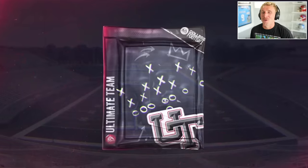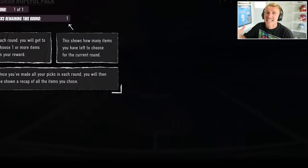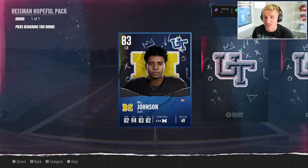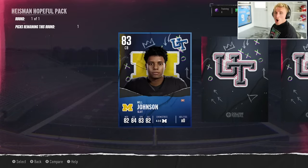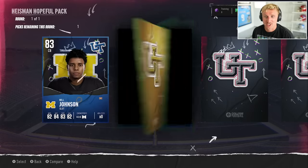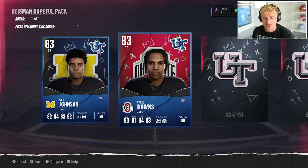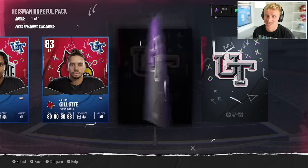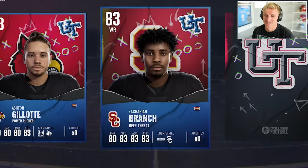One thing I'm really excited for is the rarity screen — it's the same rarity system that Fortnite uses. So the best are the legendary golds. This is a Heisman Hopeful pack, so we're gonna get a bunch of different players and potentially a Heisman candidate. I should see a Quinn Ewers in here too. Will Johnson, Caleb Downs — I'm sorry, I don't know how to do your last name, buddy, trying not to get cooked in the comments on my first Ultimate Team.